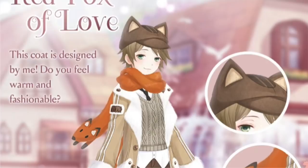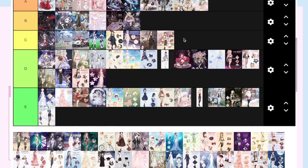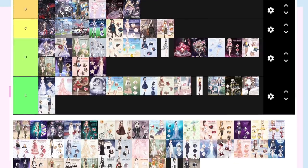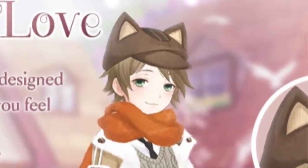Maple Fox has one of the most memeable designs and I think I'm just going to put it at a C because it's kind of funny. I like the fox around his neck and the concept was cute — it's just the face, but the face is the reason why it became so popular in the first place, so I'll give him that.